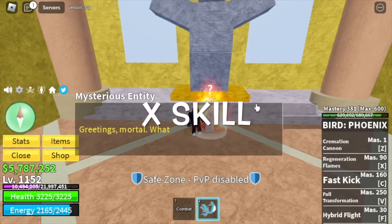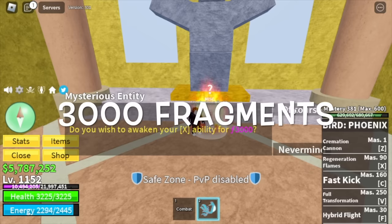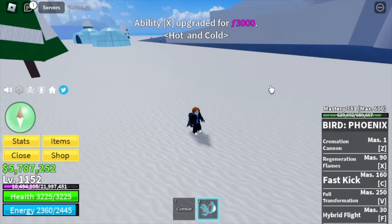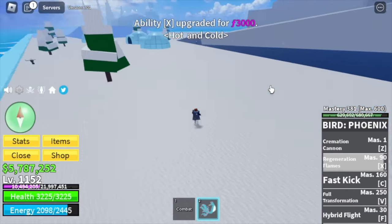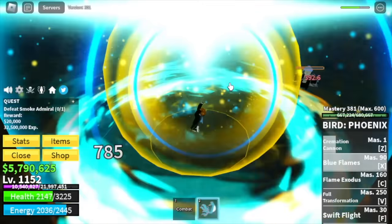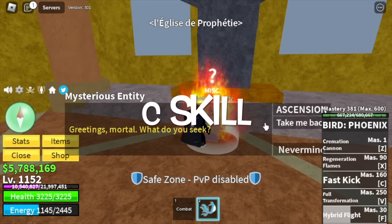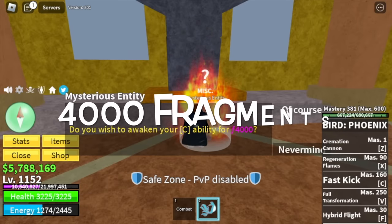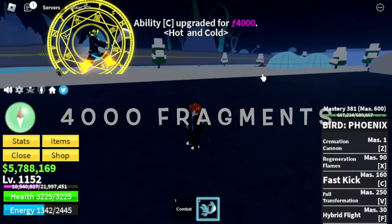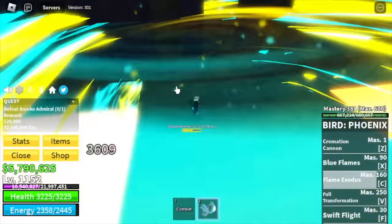Next up, we're gonna awaken the X skill — the regeneration flames. It will cost you 3,000 fragments. This has heal and damage — already showed you this a while ago. Next up, the C skill is one of my favorite skills. 4,000 fragments is needed to unlock this skill — the flame exodus.